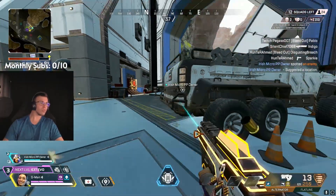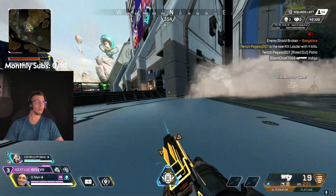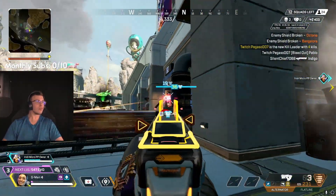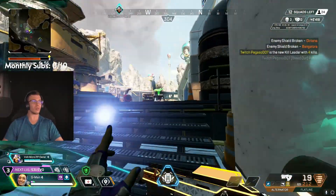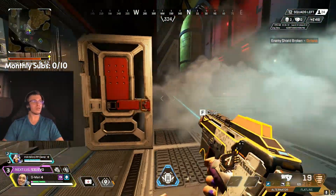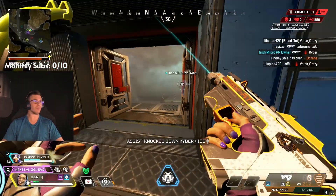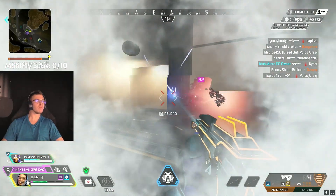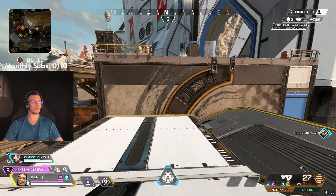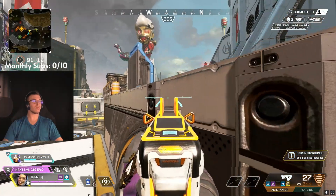Hey guys, it's Jimmy here and welcome back to another Apex Legends video. Today I'm going to tell you why you need to pick up the Alternator in Apex Legends Season 20. With all the SMGs getting a hard nerf to their ADS recoil control and all these other things, most of the SMGs this season are pretty bad. A lot of you guys will pick up the R9 this season and CAR and probably already feel that they just don't hit or click as hard.